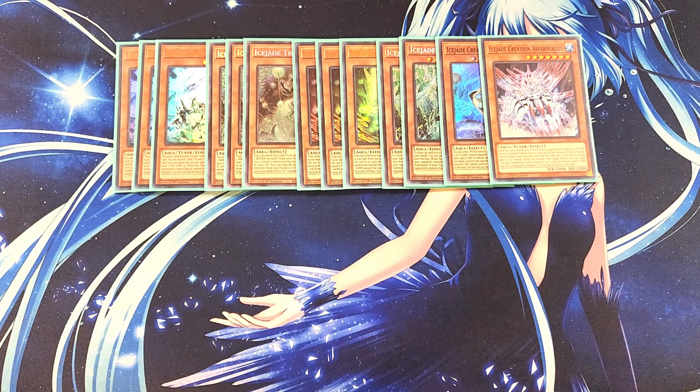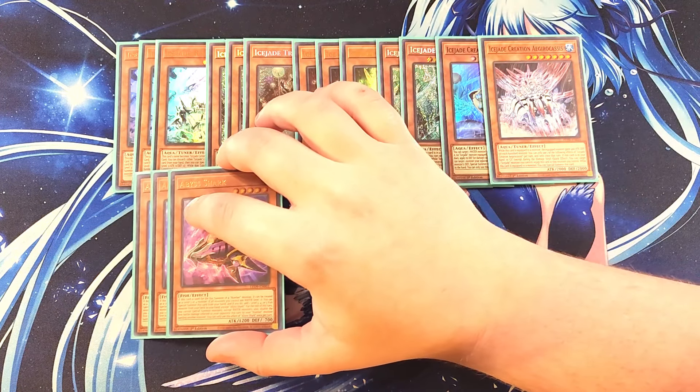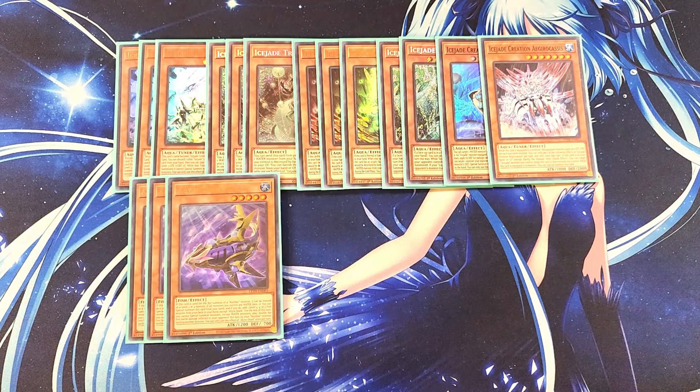We then play three copies of Abyss Shark. Abyss Shark is amazing as a three-of — if you control a water monster, you can special summon this card from your hand. When it's special summoned, you get to add a Level 3, 4, or 5 fish monster from your deck to your hand. This card can also be treated as Level 3, 4, or 5 for an XYZ summon of a Number XYZ monster, which lets you step into a bunch of different XYZ plays.